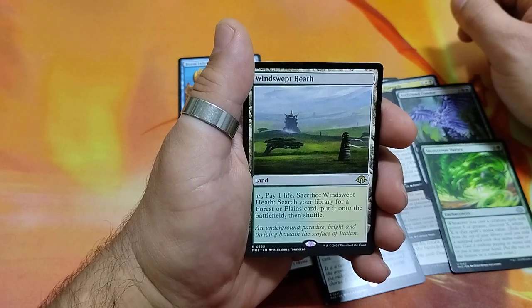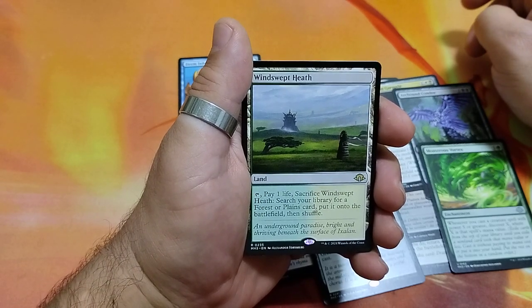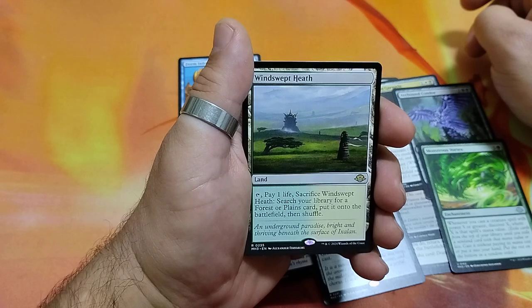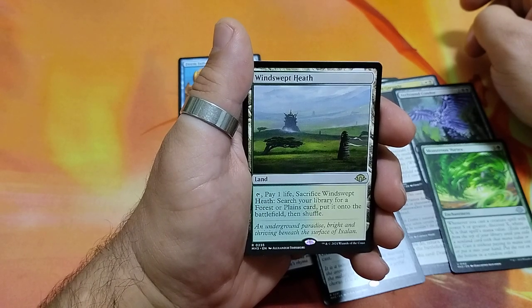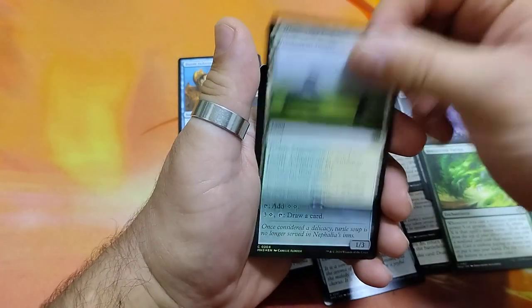Windswept Heath. Tap it, pay 1 life, sacrifice it. Search your library for a basic forest or plains card, put it onto the battlefield, then shuffle. Nice — 2 rares.